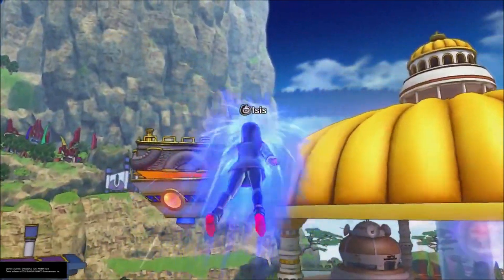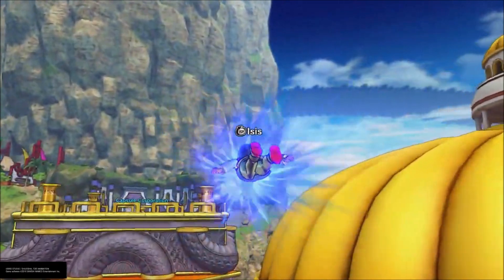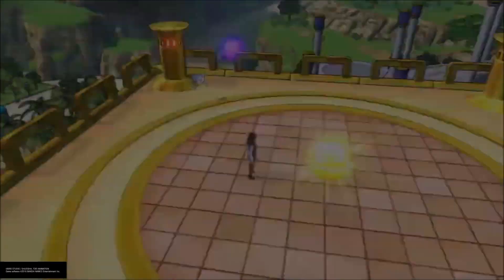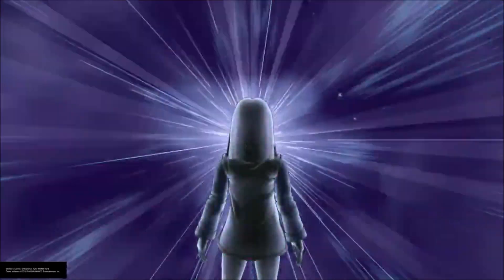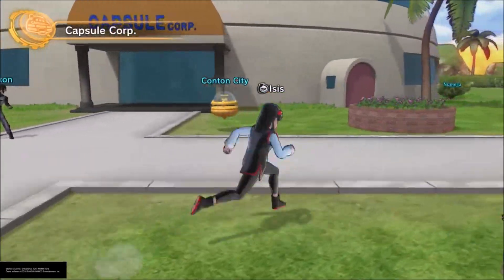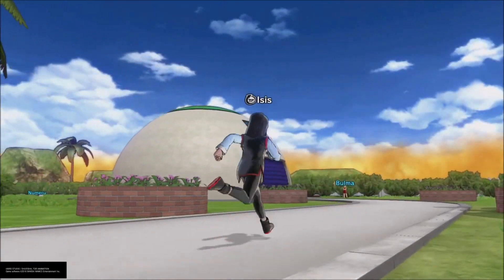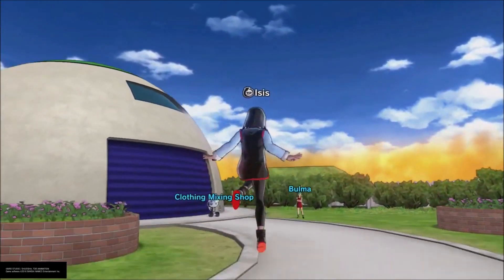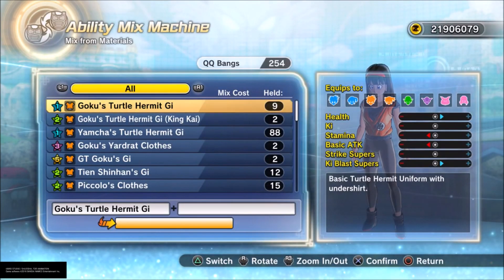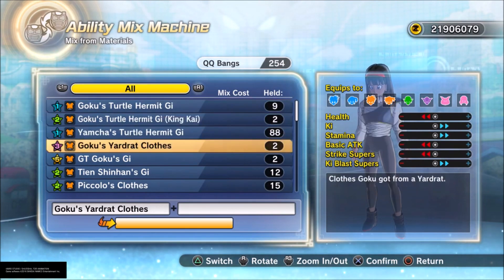What you guys are going to want to do is go to CapsuleCorp — that's how you create QQ bangs. To make a QQ bang level 6, you need a super mix Capsule Z and level 5 clothing. You cannot do it any other way unless you have Demon Realm Crystals and a super mix capsule. That's how you make a super mix Capsule Z.